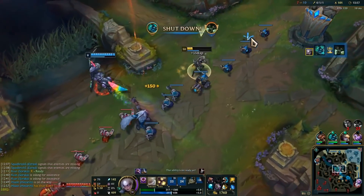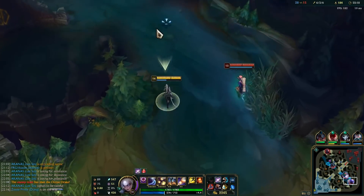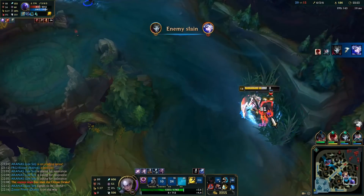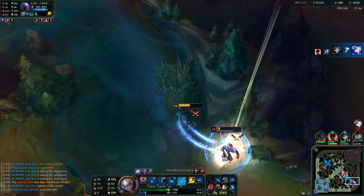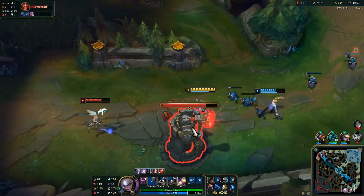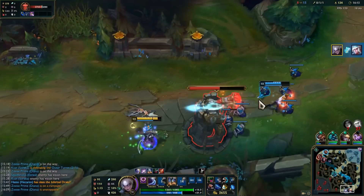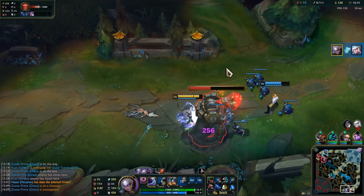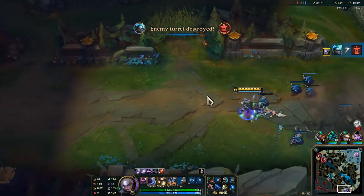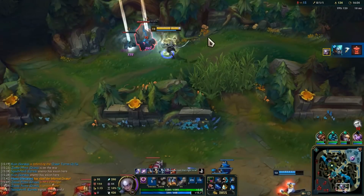Split pushing is a great option once laning phase is over. Her ability to 1v1 is huge against most squishies, with even potential to 1v2 or even 1v3 depending on how fed you are and how squishy the enemy champs are. She can take towers extremely fast with two AP items since her third empowered auto scales with AP. I would almost always recommend splitting when your team is behind — forcing the enemy team to bring two or three champs to deal with you allows the rest of your team to either push for objectives or safely farm to catch up, and sometimes they'll even win fights on their own since they have the numbers advantage.